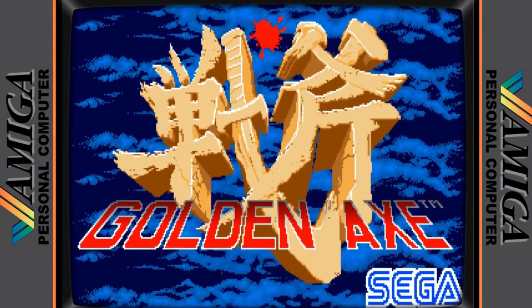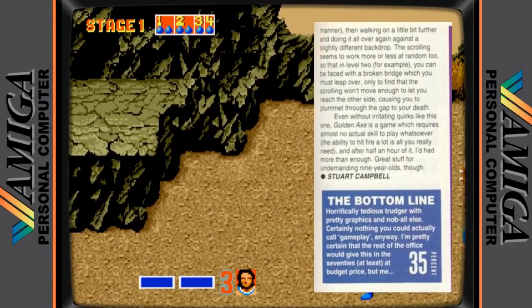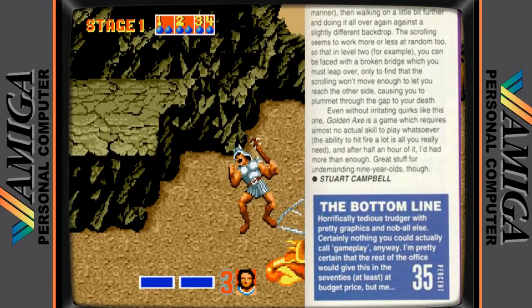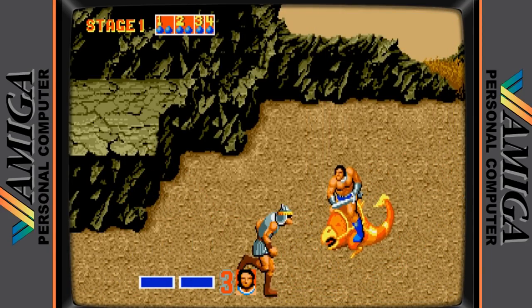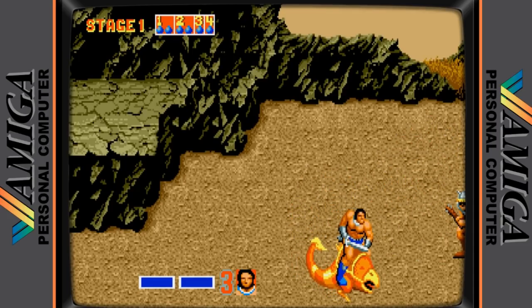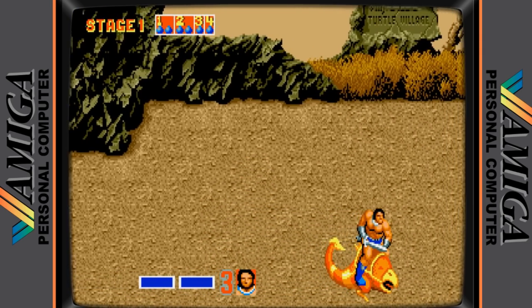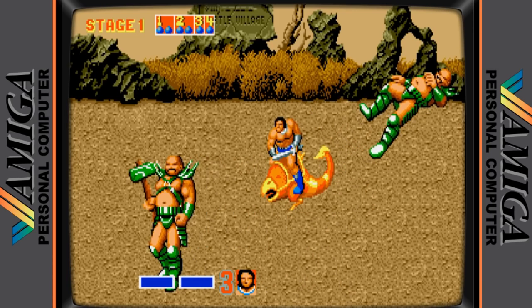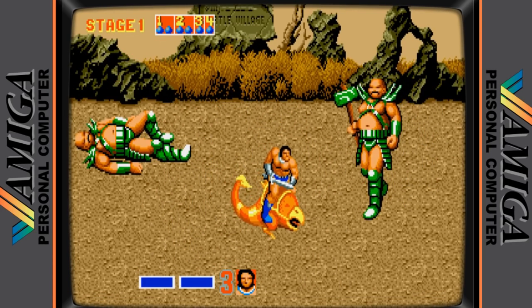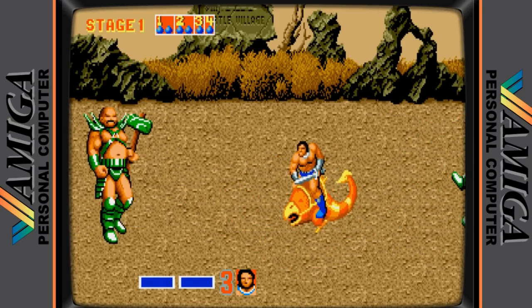6th place is taken by Golden Axe. Reviewed in issue 14 of Amiga Power, I was astonished when I saw it only got 35%. The poor C64 version scored high, which truly makes this review null and void. Other magazines gave it mostly above 80%. In the review, the guy admits he was the only one in the office who didn't like Golden Axe — so why let him review it? He called it a horrifically tedious trudger with pretty graphics and not much else. I'm sure anyone who has worked in an office has come across someone who just wants to go against the grain. My score would have been 78%, a difference of 43%.